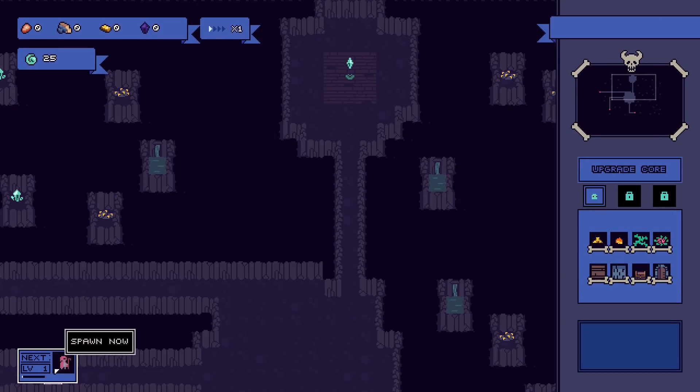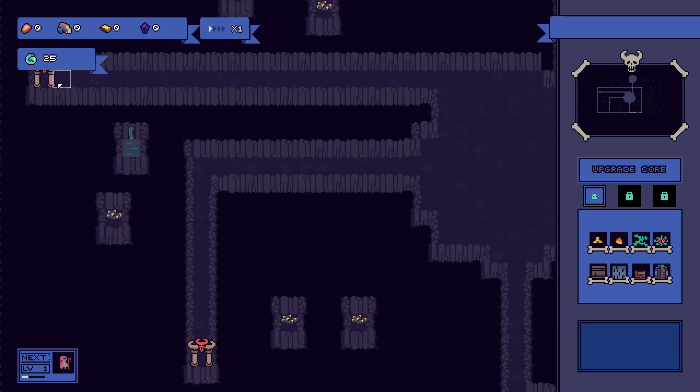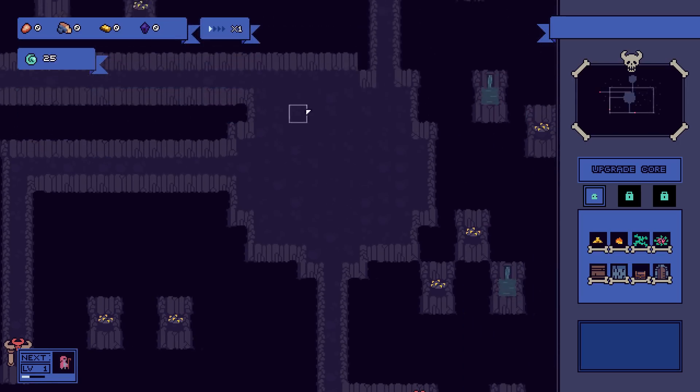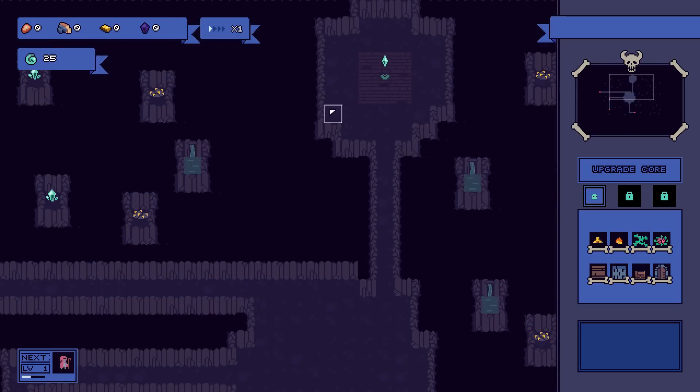So, coming first, it looks like an adventurer wandering into my dungeon. I have this soul stone here, which I need to keep alive basically. I have 25 souls which I can use to build new units, and we've got three entrances here to my dungeon. Things will spawn in one of these and come bouncing along here to try to break it.